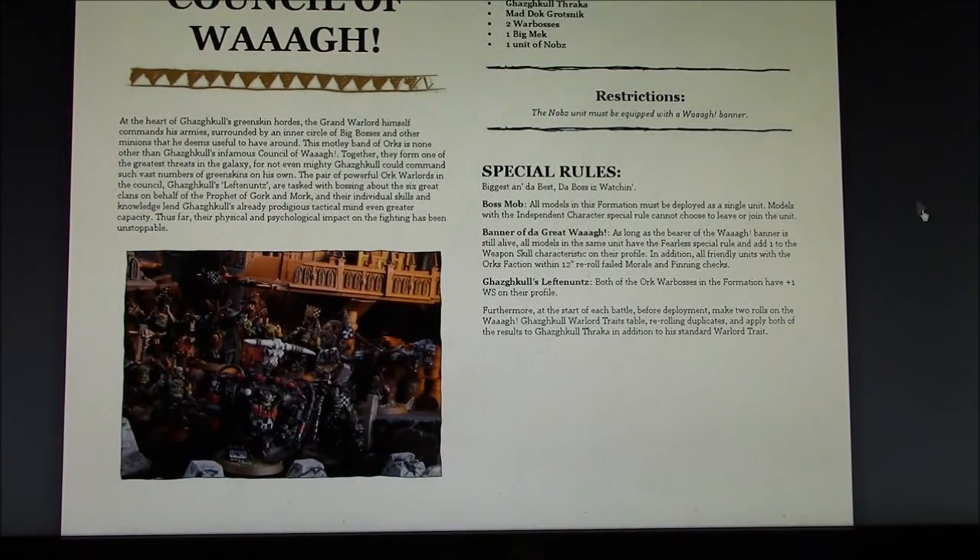The Council of Waaagh is basically building a Death Star. You've got Ghazghkull Thraka, Madduk, Grotsnik, two war bosses, a Big Mek, and a unit of Nobs — the Nobs must be equipped with a war banner. All models are deployed as a single unit and cannot leave or join the unit; independent characters cannot choose to leave or join either. The Banner of the Great Waaagh gives all models in the unit Fearless and plus one to weapon skill, and all friendly units with the Ork faction within 12 inches re-roll failed morale and pinning tests. Both of the war bosses in the formation have plus one weapon skill on their profile, and it stacks with the Banner of the Great Waaagh.